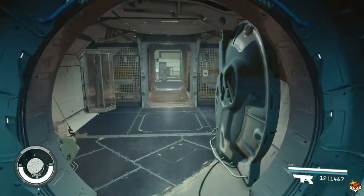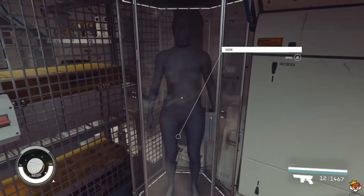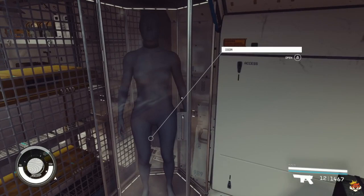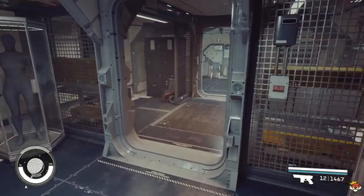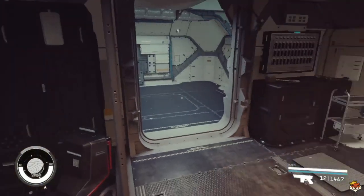From here we have our armory - I enjoyed this because you have the mannequins. By the way, I would not put anything on the mannequins until you're done customizing your ship, because it will get deleted. Once you're fully customized and you're not going to do any more work, you can put stuff on the mannequin. You have two mannequins, some weapon cases and weapon racks - not a lot but decent.